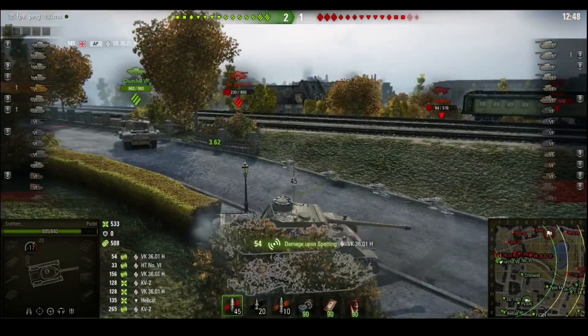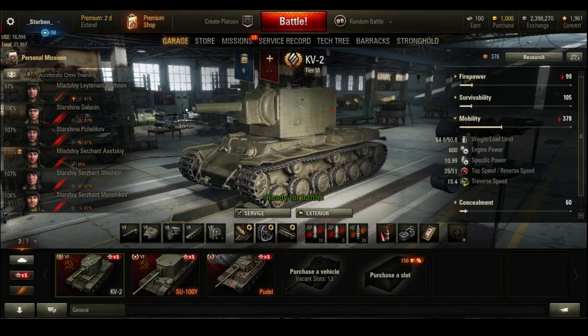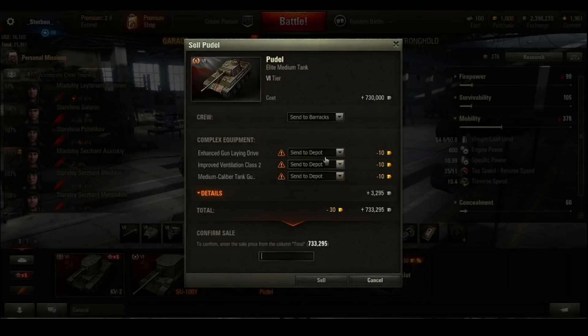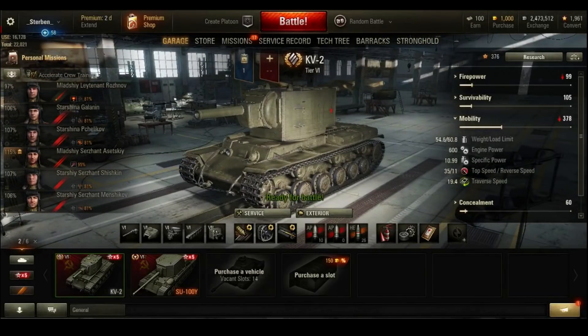The poodle is a tier 6 Polish medium tank and the first Polish tank in the game. In order to harness the novelty exclusive tank, here's what you do: right click the tank, click sell, input how many credits it will sell for, click the sell button, and get something that isn't a piece of shi—